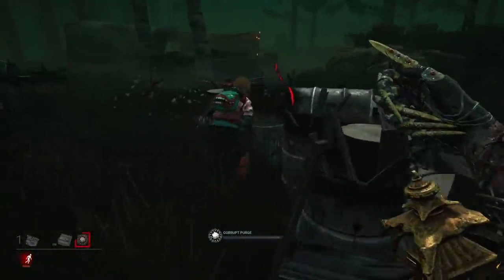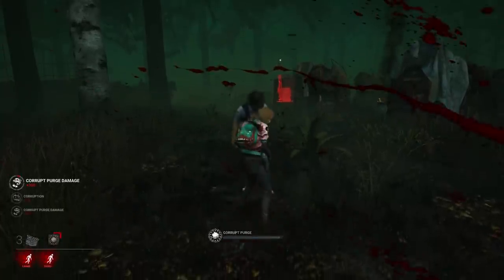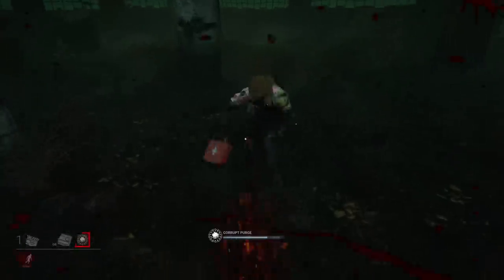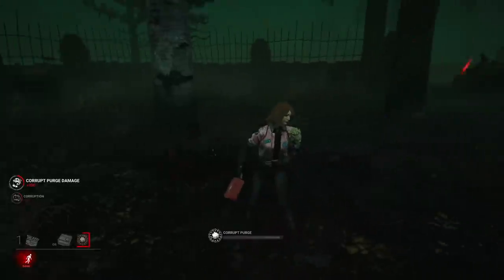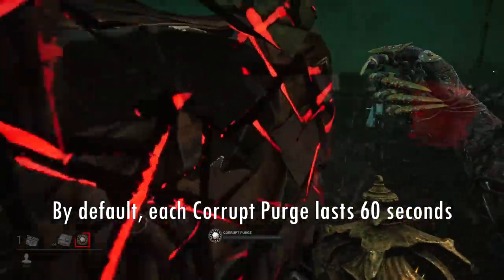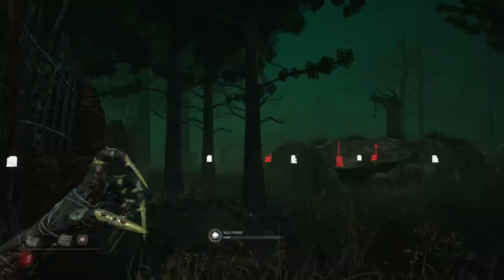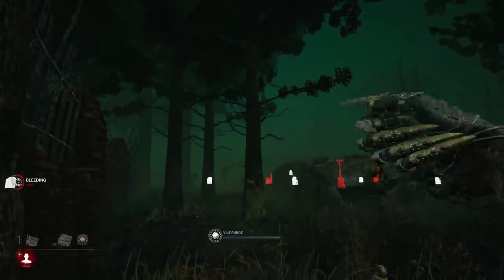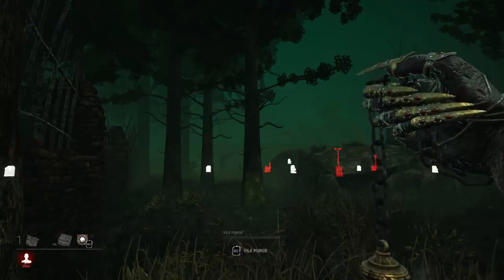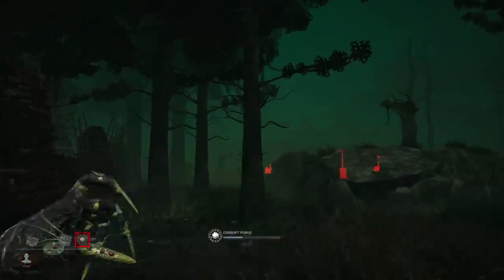The Corrupt Purge doesn't infect survivors or items, but it does damage them. You can puke through survivors and get multiple hits with a single vomit, but you cannot hit the same target twice with just one string of vomit. By default, each Corrupt Purge lasts 60 seconds. Be careful though — if you get pallet stunned, you will lose it immediately. If survivors somehow corrupt all 6 fountains at the same time, you will immediately obtain the Corrupt Purge wherever you're standing, but all fountains will be reverted immediately, which you generally want to avoid.